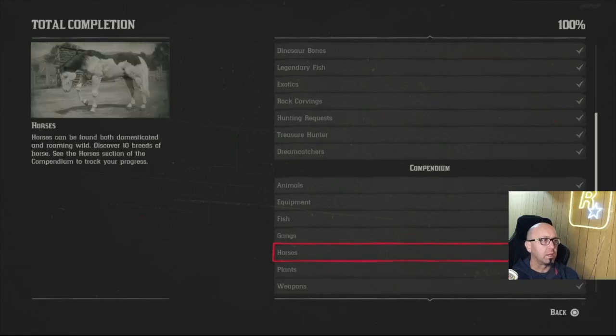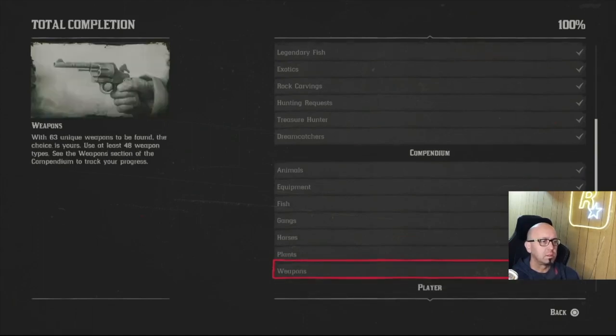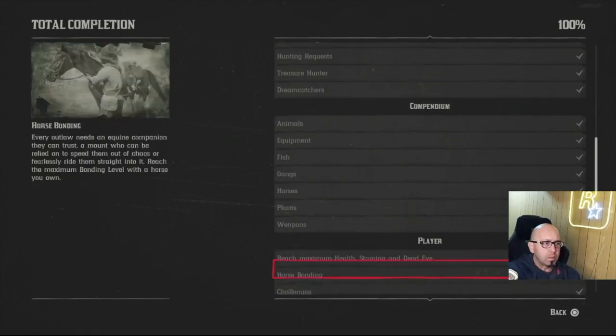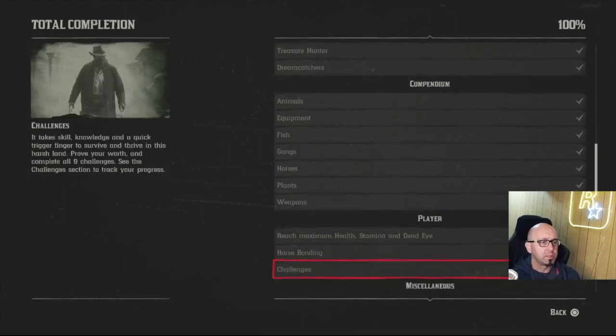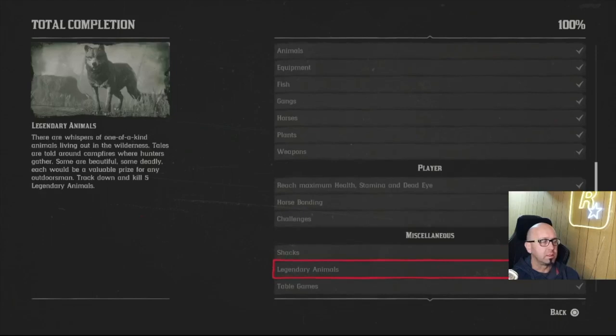Definitely want to use your binoculars a lot and inspect things. 20 plants, weapons — the last thing that got me 100 percent was getting the last piece of equipment at the trapper. Horse bonding happens naturally. Challenges — most of which I think will be easy. Shacks easy. Legendary animals not too bad — basically use a bow and improved arrow for most of them.